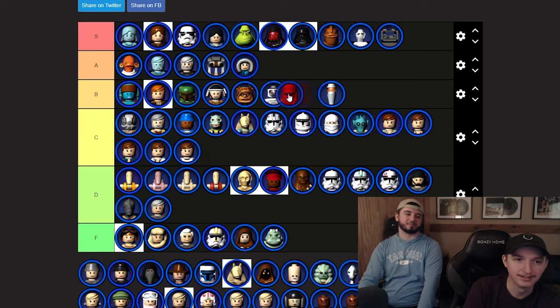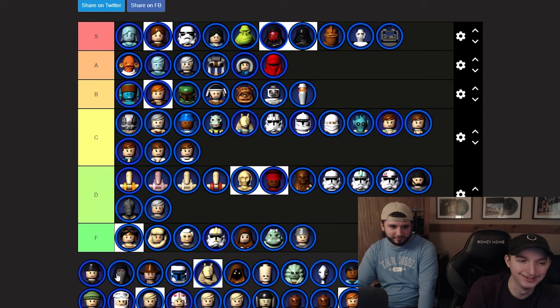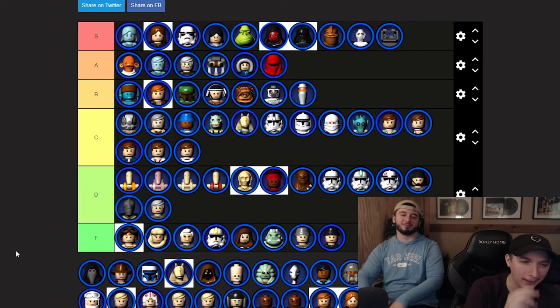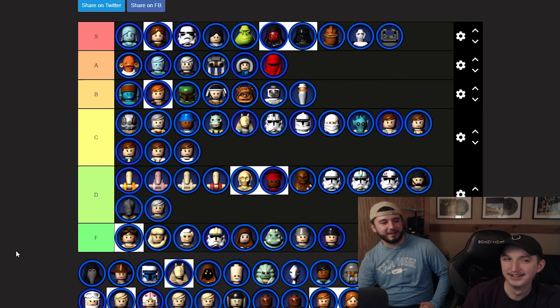Two random imperials go F. The Imperial Spy — the anteater dude — is very iconic. His voice in the game calls for 'more troopers.' Very trolly character, kind of iconic for some people. We'll go A for sure.